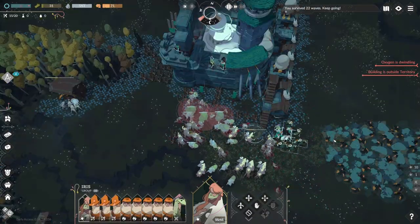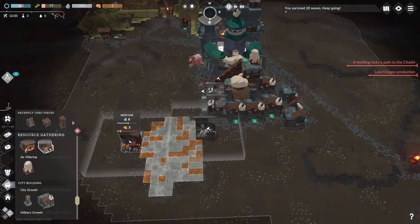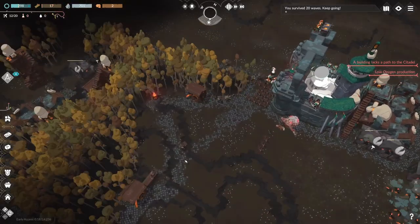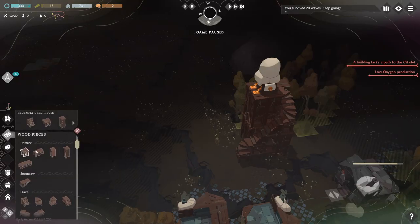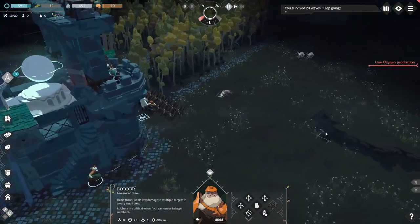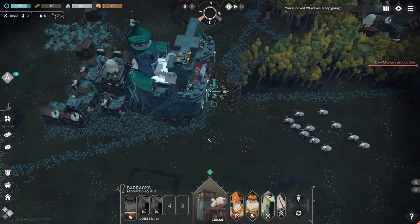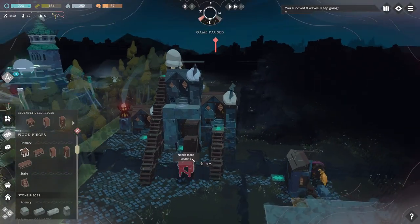Attempt 4 I found the most luck with this approach, and things went well, making it all the way to night 25. The big issue was that I kept losing too many structures at night, and then spent all day rebuilding. In the end, I lost the battle of attrition, but I learned something very valuable about the horror AI. Normally they are attracted to any building between them and the citadel, going out of their way to destroy it. But if a building is obscured by trees or cliffs, it's ignored.